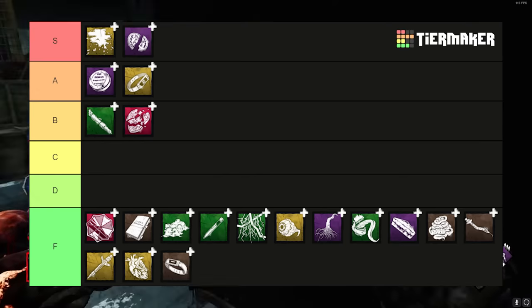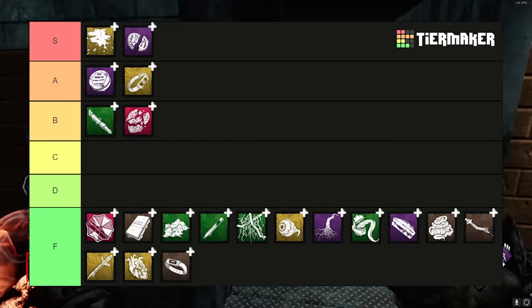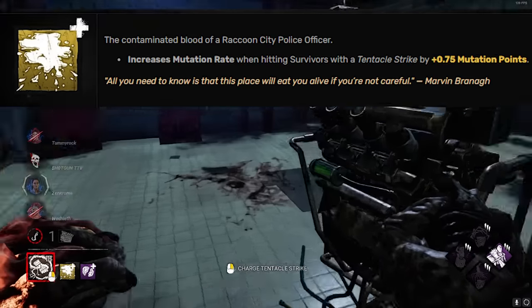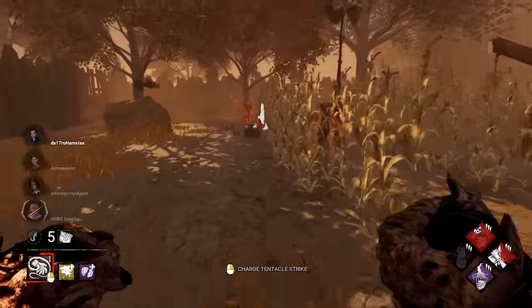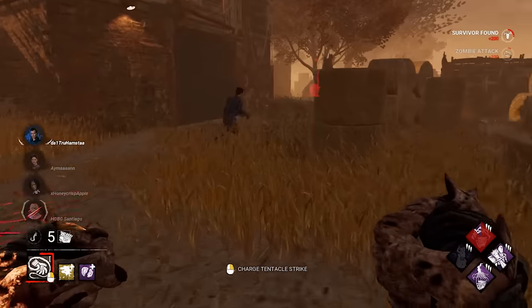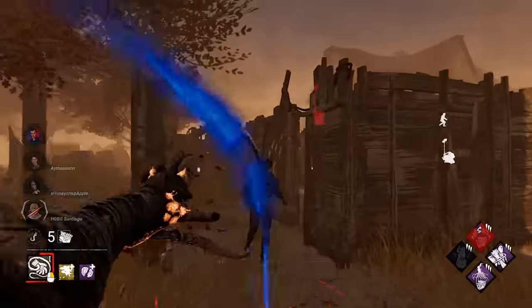Nemesis' add-ons are pretty bad. He has one extremely good best-in-slot add-on: Marvin's Blood. This add-on allows you to reach tier 2 by whipping the same survivor 3 times, and allows you to reach tier 3 by whipping 4 unique survivors. Without it, you will reach tiers 2 and 3 significantly slower. It honestly should be base-kit and reworked, considering how bad mutating feels without it.